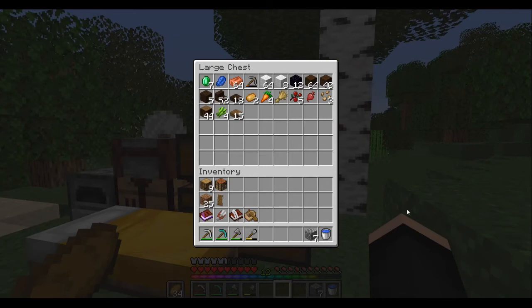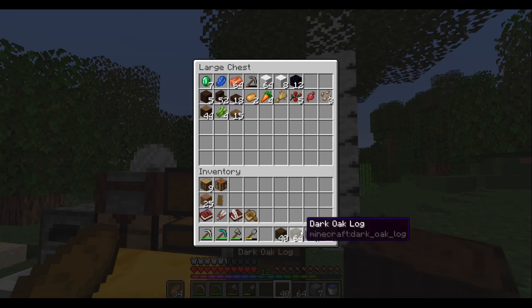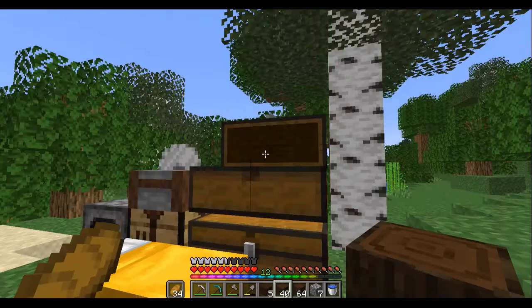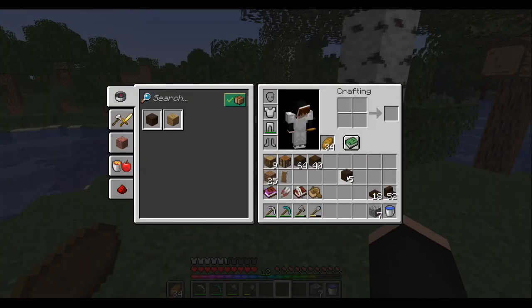I did some off-camera mining. I got some dark gold gloves, some obsidian, some white wool, some spruce — that's pretty much what we will be needing today for what I want to do. But we will start with the dark oak.